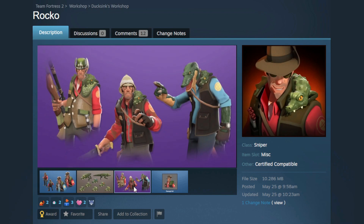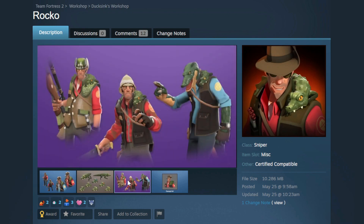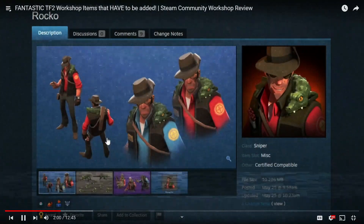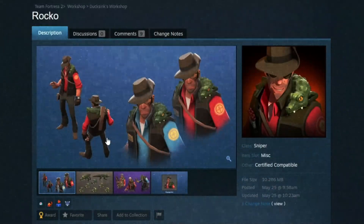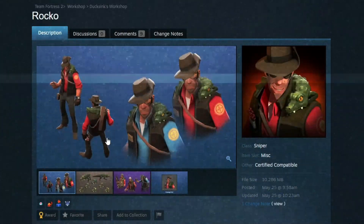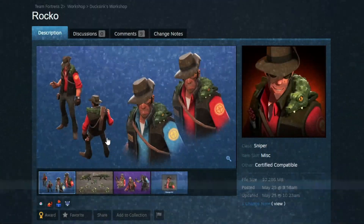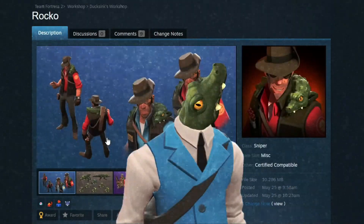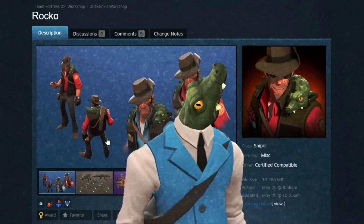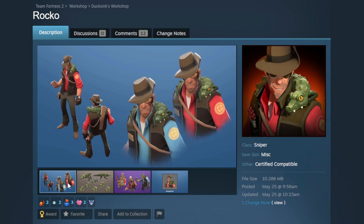Yes! As a proud crocodile Sniper, we got Rocko — I featured this one so long ago and I am so excited! Can we flash back to the video where I said: 'I would love to have this in game because I would use this in a heartbeat. Please Valve — it's a crocodile, it's summer, so it's warm, it's a reptile, it makes sense. Rocko and the Sunday Vest — that's all we want.' I'm honestly going to be using this, it's such a good item. Rocko made this update for me.